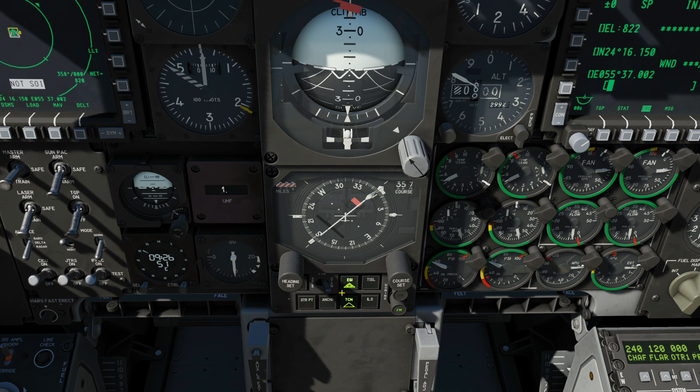Next, more navigation control. The best way to explain it: we've got the source of our navigation up here and the mode down here. Currently the source is set to EGI — combined INS/GPS update — or we could have TISL or HAAS. We have the ability to stow or enable our needles on the ADI for navigation. Mode options: steer point mode, anchor mode (regards bullseye), TACAN, ILS instrument landing system — note ILS and TACAN are designed to work together. Radio direction finding: FM or UHF — in DCS FM only works anyway.